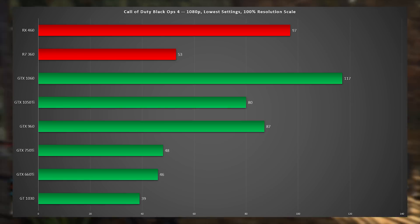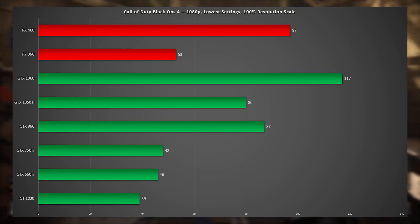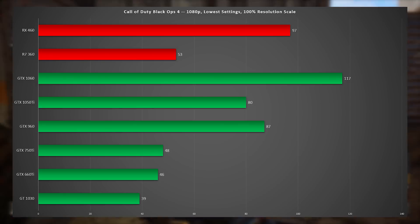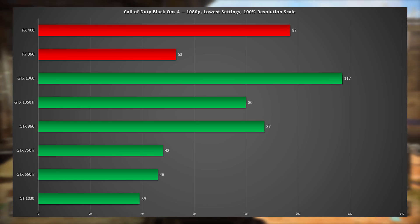To kick off these benchmarks, here's a chart showing every card with the exact same settings — 1080p and the lowest settings. As you can quickly see, Black Ops 4 doesn't have the best optimization for these lower end graphics cards, and it's definitely a tough one to play. You can also notice that the two AMD cards are performing way better than they usually do, so if you're rocking a budget AMD card, you're actually in luck.